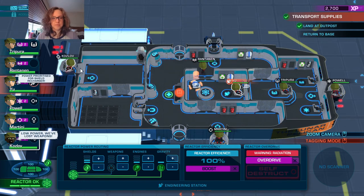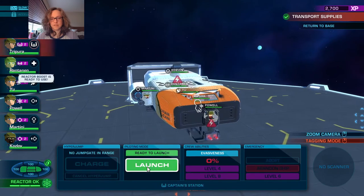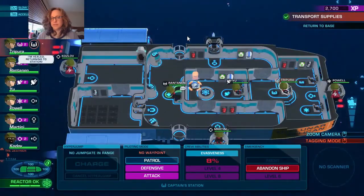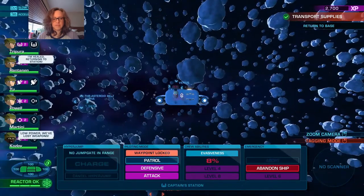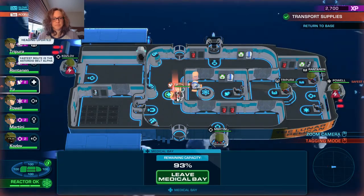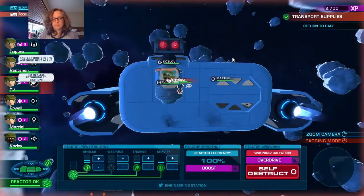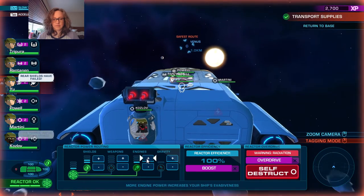We'll heal up the comms person because it's really hard to heal them during battle. I'm pretty sure we want to go to Venus next. As soon as they come out we'll heal up the engineer - that way once we jump everybody's healed. Let's do engines.